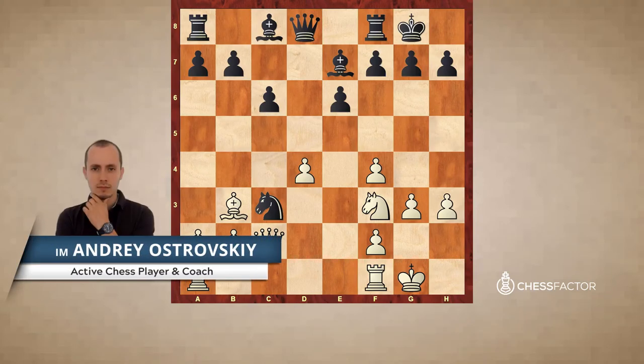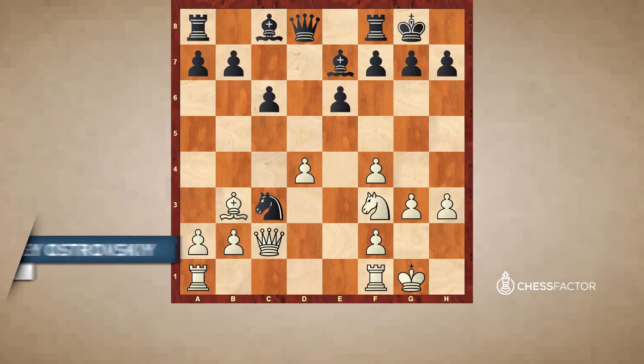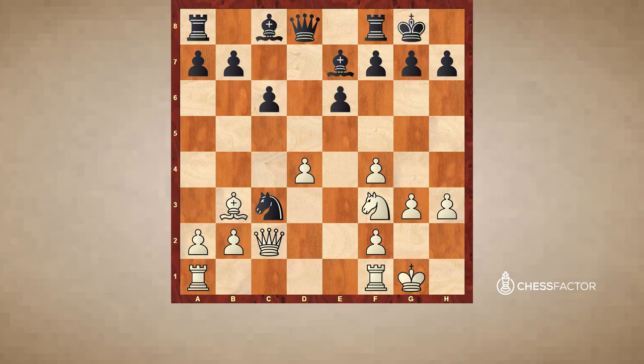Hello dear chess friends, welcome to the series dedicated to good and bad minor pieces. In this first lesson of the series we are focused on bad bishops. This position is taken from the game Rubinstein against Kanoi.